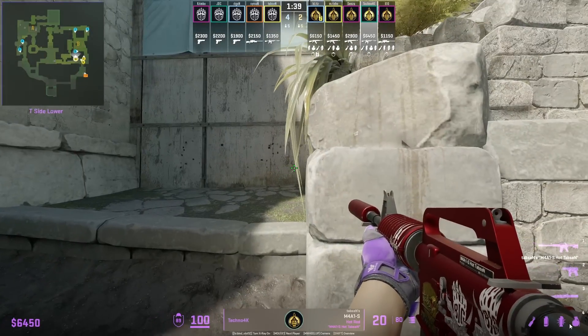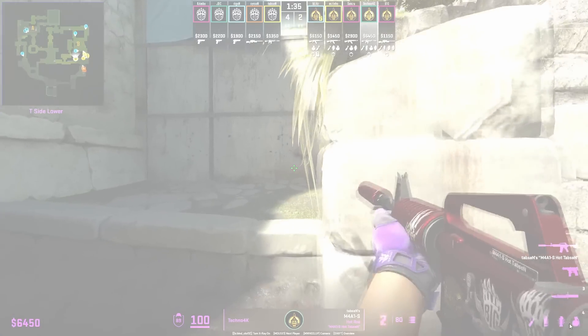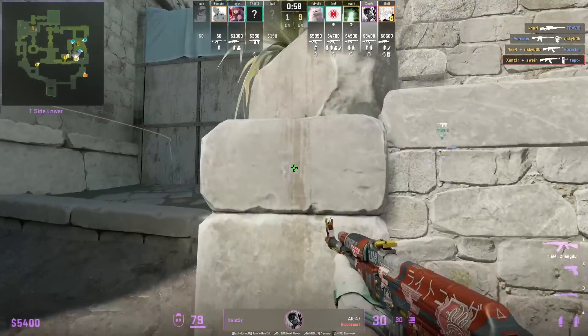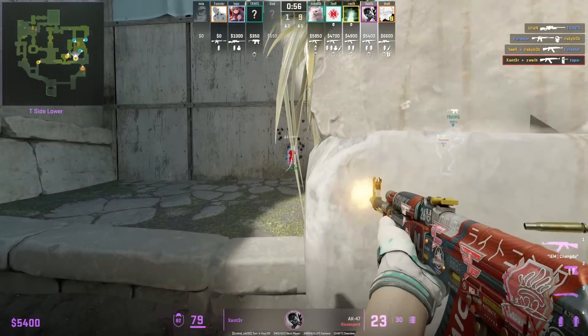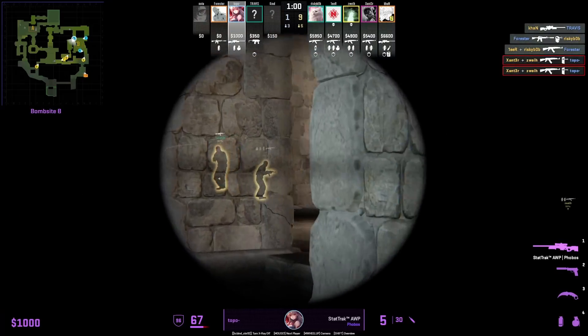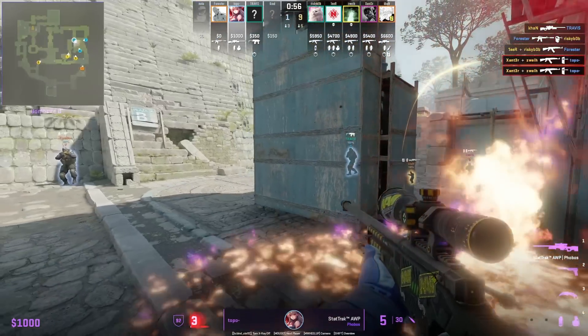Techno 4k is going to show us a set lineup for this wall bang where he is going to tag up the CT hiding inside this cubby. This wall bang will also connect to any CTs near the pillar, so the T uses the same wall bang paired with a cave molotov to push out any CTs inside the doorway, which is where the wall bang comes into play.